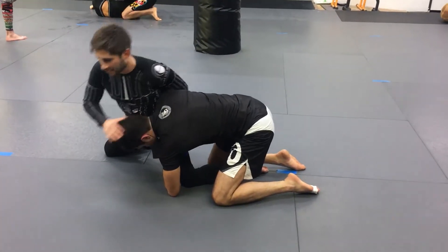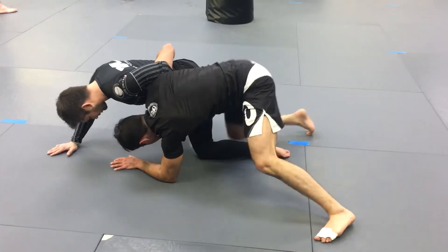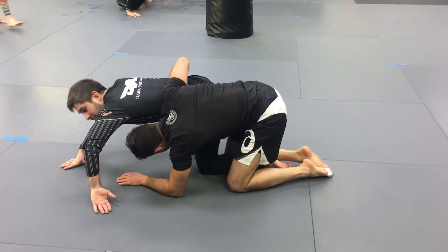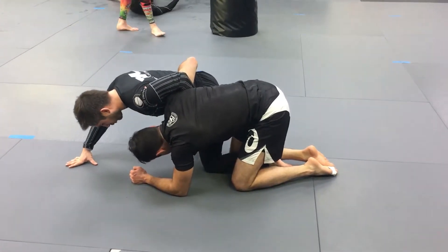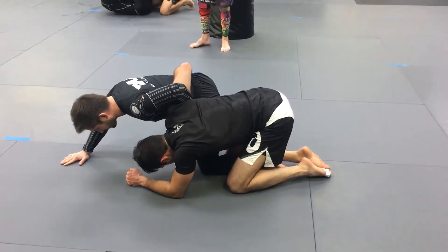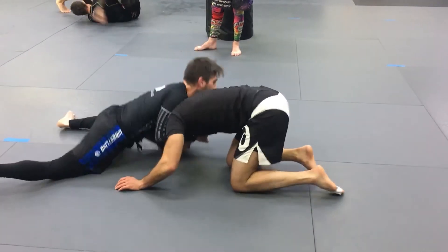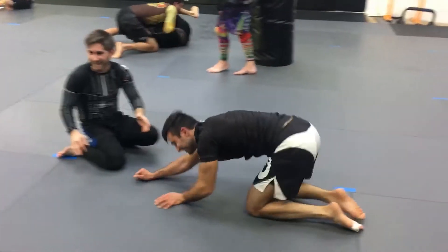I can even take my hand off the head and I want to wizard down hard. Once I wizard down, I'm going to limp leg out. We limp arm a lot in wrestling — where we do this. We don't limp leg that much, but here's a great scenario where we can do it. Once I've wizard down, I have all his weight over his head. I'm going to slide this leg forward and out — forward and out. I'm covering right inside.